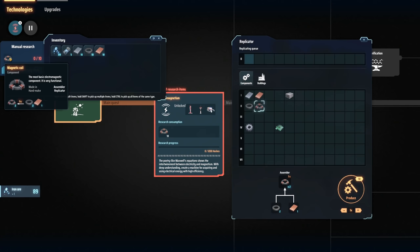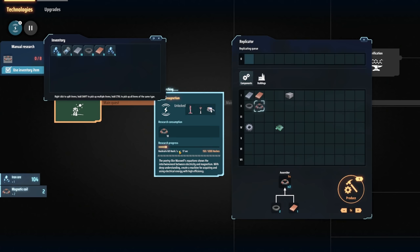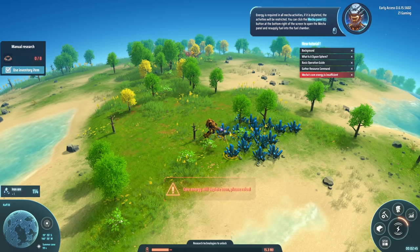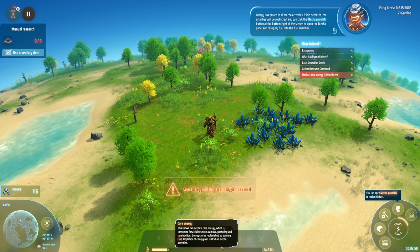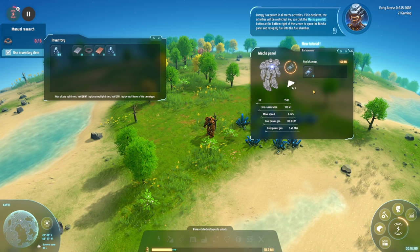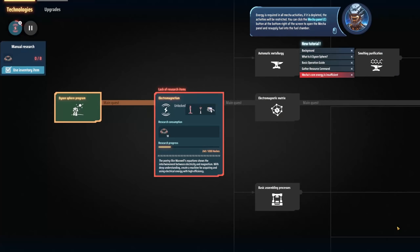A magnetic coil takes two magnets and a copper ingot, and then we have an assembler. I want to make two of those. Research consumption takes 10 of those. Energy is required for all mecha activities - if it is depleted the activities will be restricted. I should resupply fuel into the fuel chamber. So fuel goes right in there. Now let's go back to our technology tree.